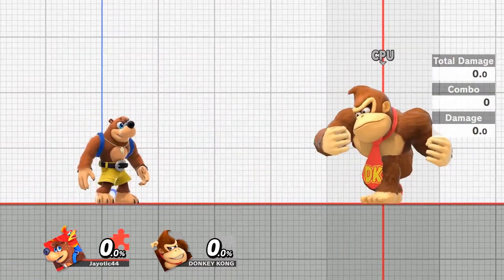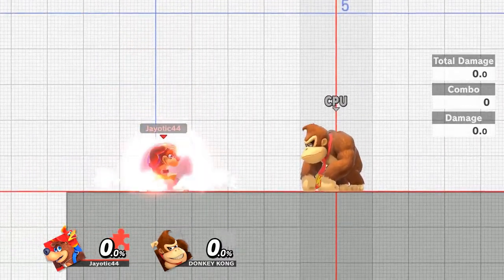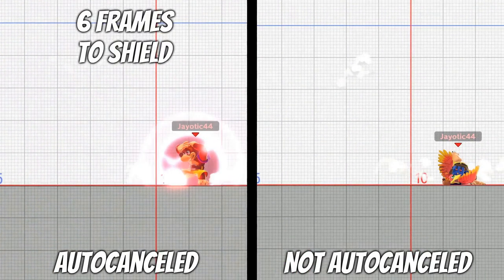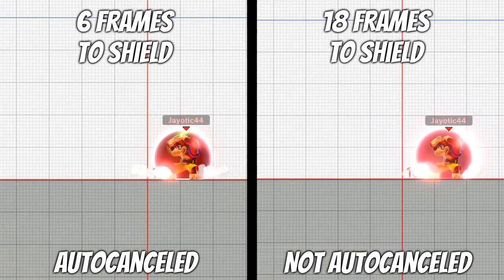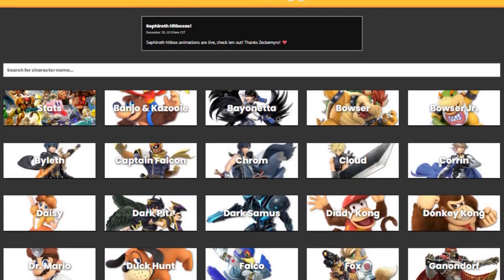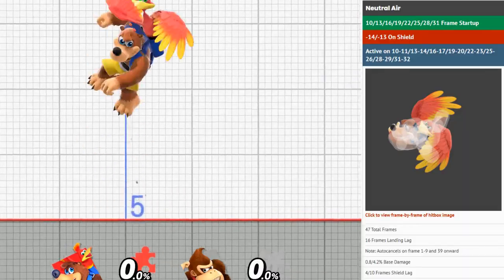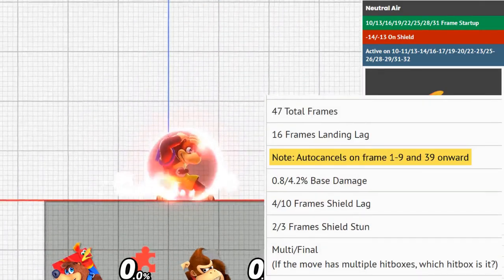While fast-falling is already a useful technique in itself, there are even quicker ways to hit the ground. This is where we get into the concept of auto-canceling. In order to auto-cancel, you simply land at the beginning or the end of one of your aerial attacks. If done correctly, it will significantly reduce the amount of landing lag, similar to just doing a simple fast-fall. Auto-cancels are all character and attack specific. Using online frame data resources such as Ultimate Frame Data, most of these websites will give you auto-canceling windows. Banjo's Neutral Air, for example, auto-cancels between frames 1 and 9 and then from frame 39 onward.